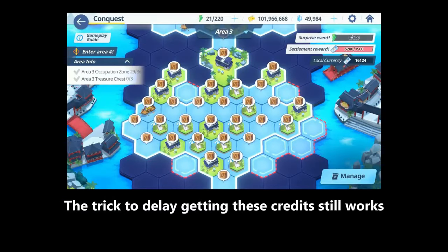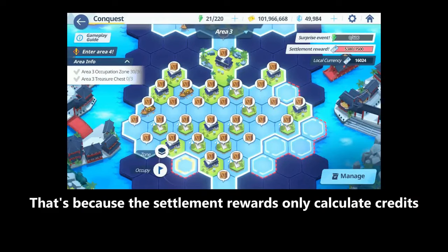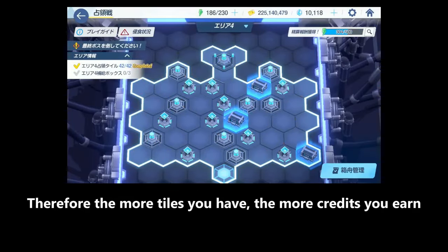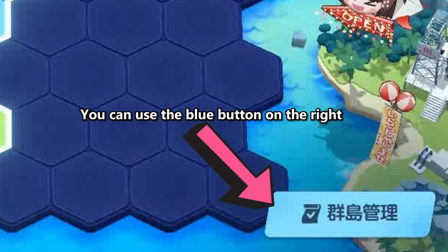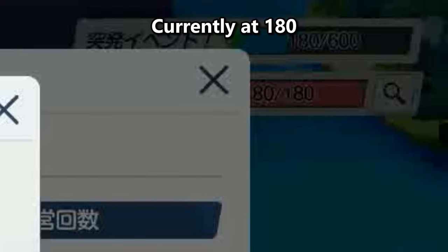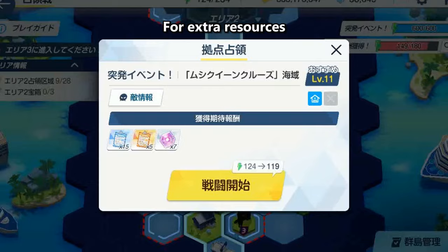The trick to delay getting these credits still works. Just remember that you can only click on an unoccupied tile. That's because settlement rewards only calculate credits based on the current tiles you own when you click the boxes. Therefore, the more tiles you have, the more credits you earn. To avoid clicking the boxes, you can use the blue button on the right — this helps you farm event items without clicking them. As you can see from the blue bar outside, currently at 180, it now goes up to 535. Once it reaches 600, you can fight this ship once daily for extra resources.